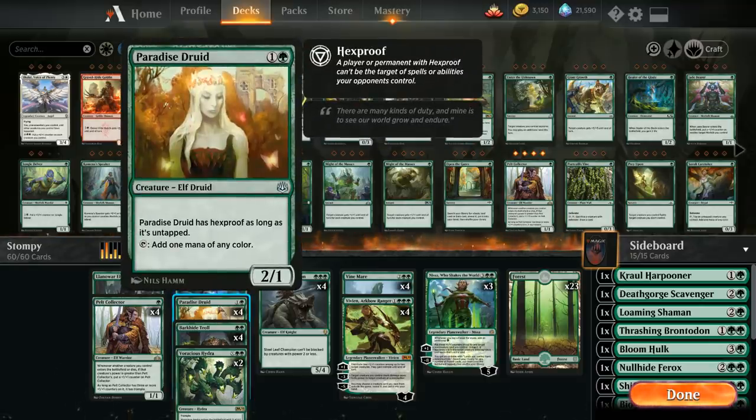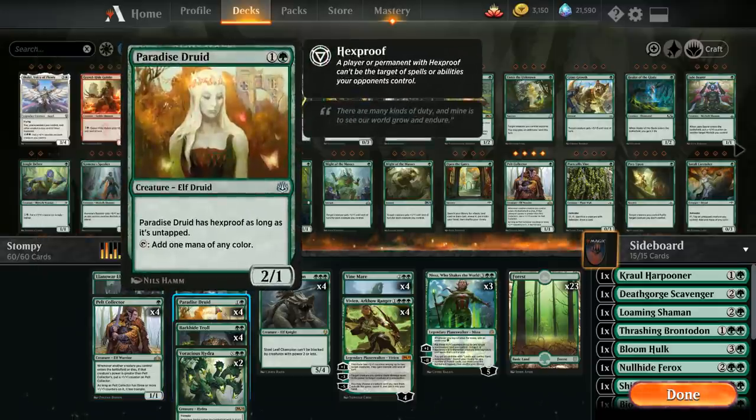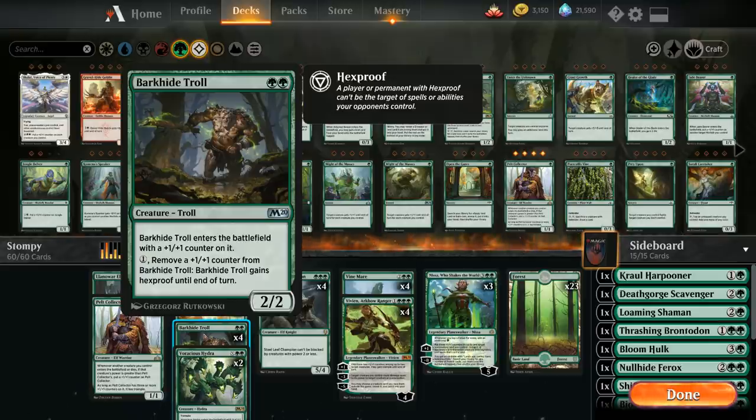We also have four copies of Paradise Druid, another mana creature to ramp out more expensive spells. It has two power so it can still attack and block, and it helps grow the Pelt Collector — curving Pelt Collector into Paradise Druid is pretty nice. Then we have the full playset of Barkhide Troll from M20, essentially a two-mana 3/3 — a 2/2 that enters with a +1/+1 counter. A 2/2 Pelt Collector still grows to a 3/3 thanks to the troll entering as a 3/3. By paying one mana and removing a counter from the troll, it gains Hexproof until next turn, protecting it from spot removal. It synergizes greatly with Vivian since she can replenish its counters so we can keep giving it Hexproof.